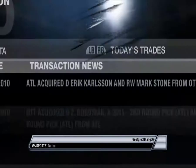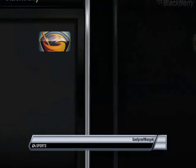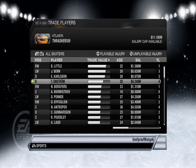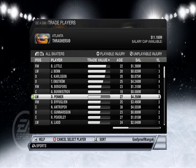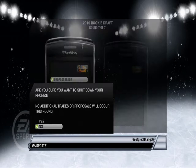We're totally destroying our team. Is there any other garbage we don't want? We'll have to do some stuff in free agency. We just picked up Dustin Penner. Antropov. I think I'm good for now — we can take stock after the trade. Shut down the phones.